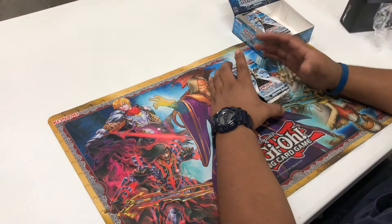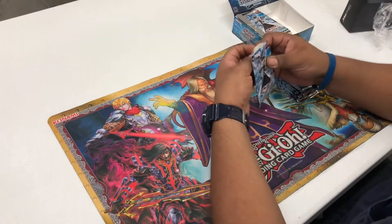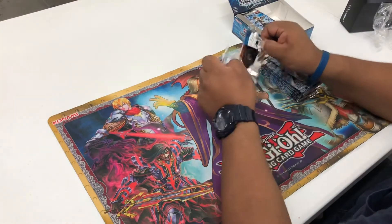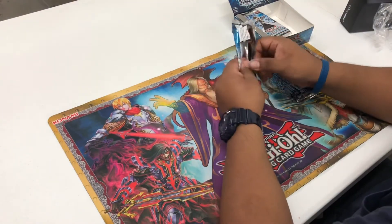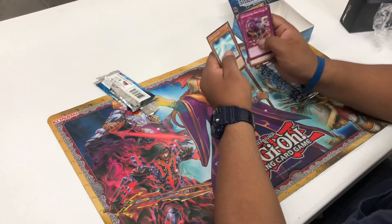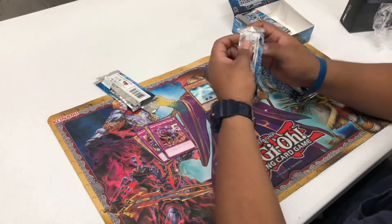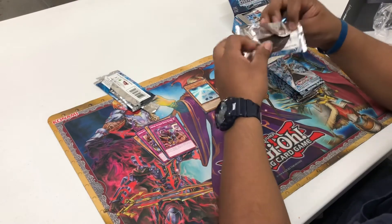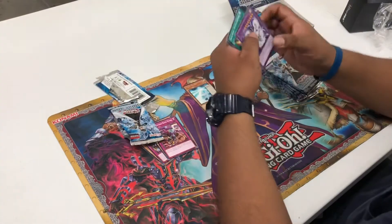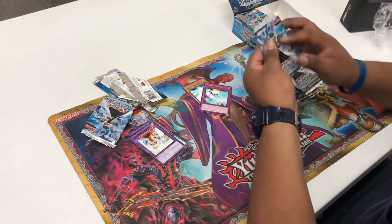Everything I'm unboxing here is going to be for sale — this is not my personal stuff, it's completely for sale. I'm going to be honest, I don't know exactly what I need out of here. I haven't researched the set that much, so rare is the best you can get out of a pack — one rare. Not everything is shiny like some sets. First pack: Cyber Twin, Cyber, and Photon Change.